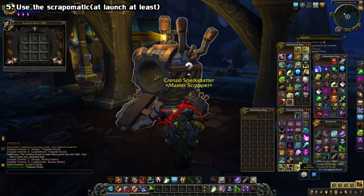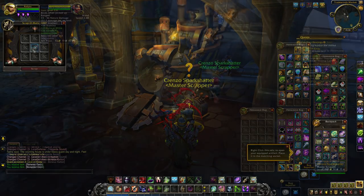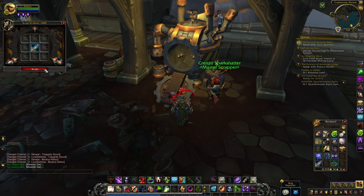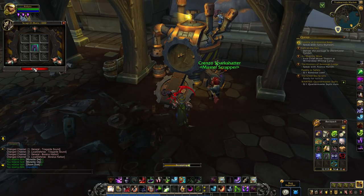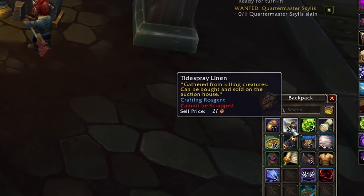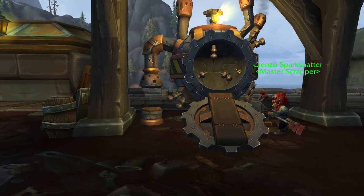Shortly after arriving in the new zones, you should also be introduced to the Scrap-O-Matic 1000. Think of this as the remake of the Obliterum Forge in Legion. Basically, you can put BFA-level greens and blues and whatnot inside of it, and it'll break them down into some trade good materials. If you put in a robe, you'll get some BFA cloth. If you put in a plate piece, you'll get some ore. These trade goods will be very pricey at launch, so this is much more preferable than just vendoring them.